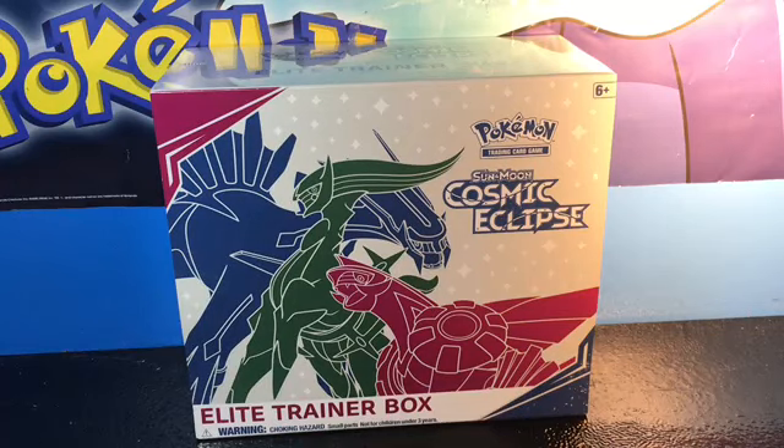Hello everyone, today we're going to unbox the Pokémon Sun and Moon Cosmic Eclipse Elite Trainer Box. This is my first ever Elite Trainer Box, and I had to get Cosmic Eclipse. As soon as I saw the set it has parts of Dream League, which is an amazing Japanese set. It has a Rosa card — Rosa being the main female character of Pokémon Black and White 2, which are my favorite Pokémon games.